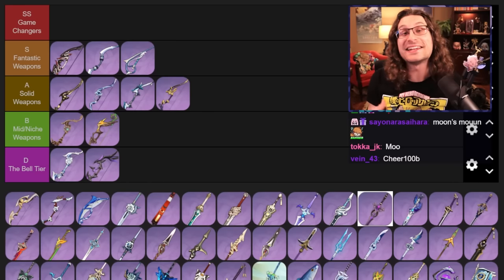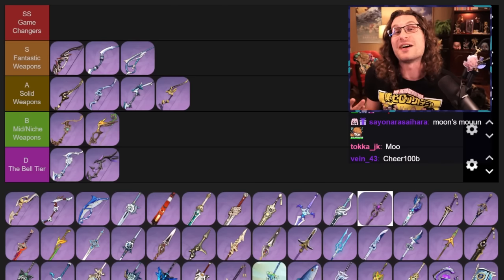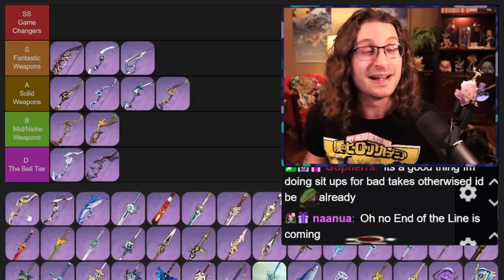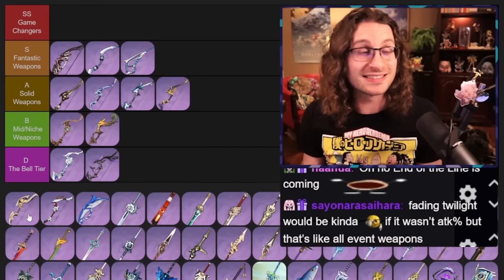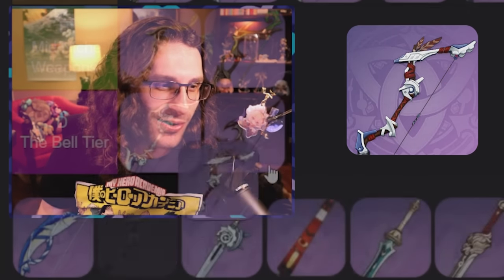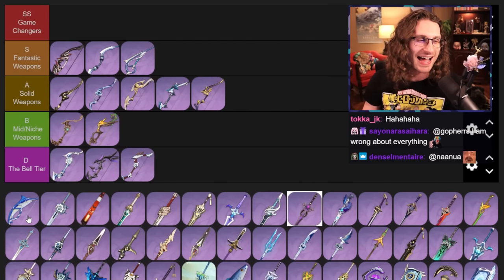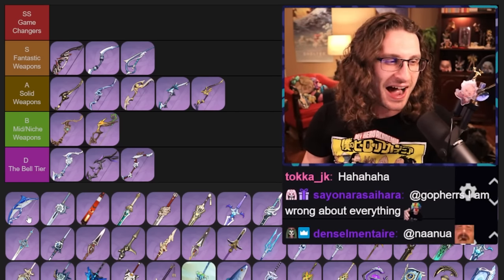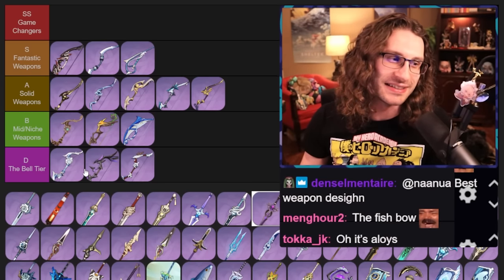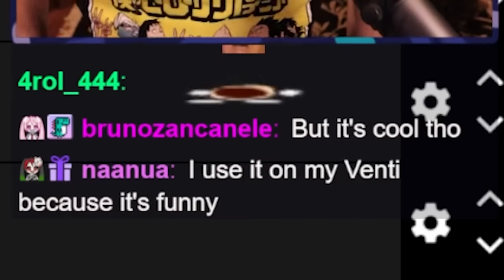Fading Twilight — once again, it is an event weapon, so if you missed it you might not be able to get it. It's a pretty decent damage weapon, pretty free-to-play friendly; it gives good stats like energy recharge and damage percent. Going into solid weapons. The Aloy bow — I'm putting it in bell tier, don't ask. It just gives some okay stats. There are so much better weapons. I don't want to put it in bell tier because it's not like you would never use it, but it's not great.